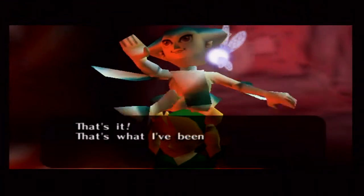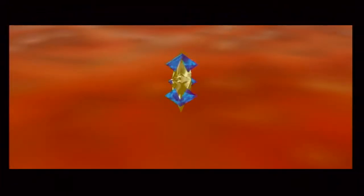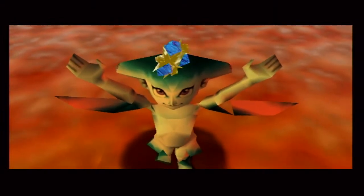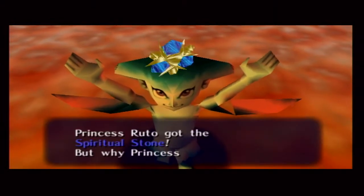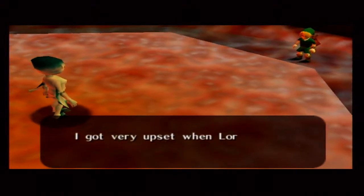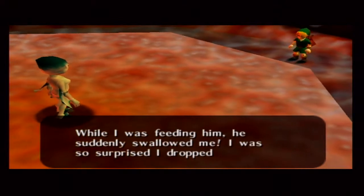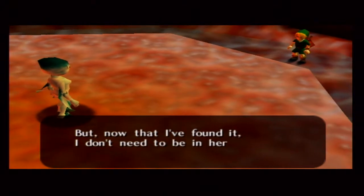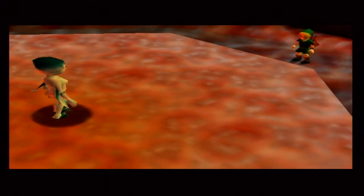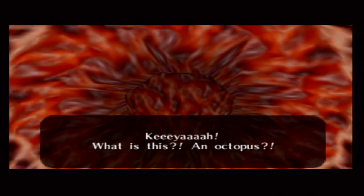There it is — we found it. That is the Spiritual Stone of Water, the Zora's Sapphire. That was easy — no bosses, no nothing. Just had to carry this girl around and everything's good. Basically it was something that her mother gave her which has a whole sentimental value to it, and when she was feeding Lord Jabu-Jabu, Lord Jabu-Jabu just kind of swallowed her whole. Basically this is the doing of Ganondorf — he's trying to corrupt the races and force them to give him the stones.